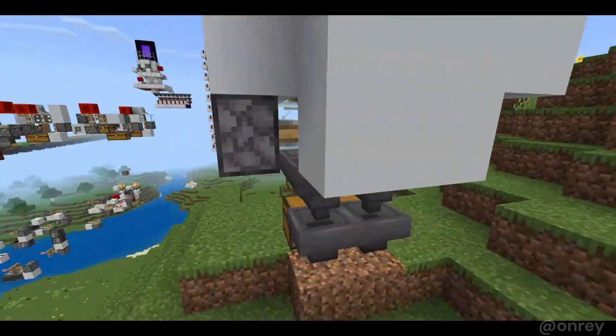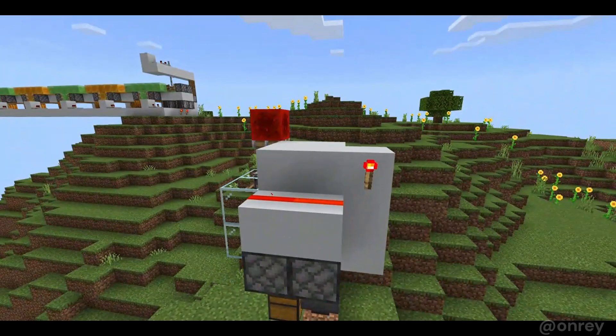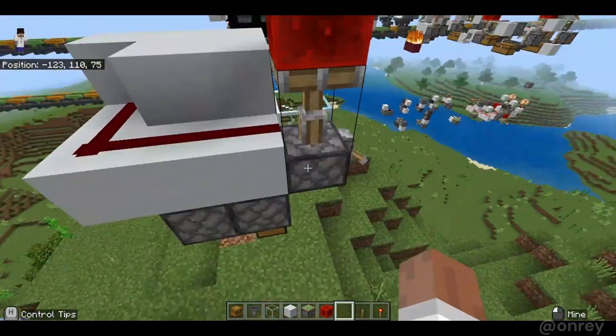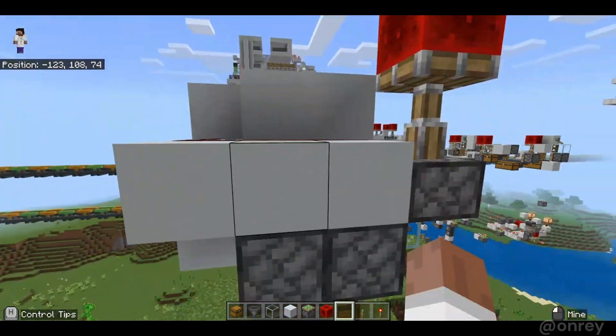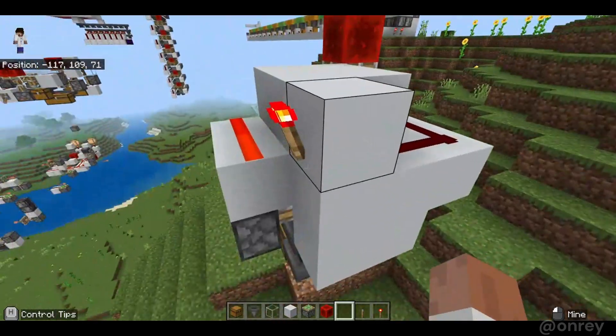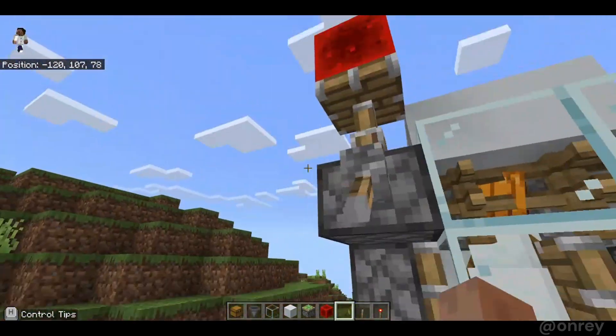Here's a 360 view of the farm and here's what it looks like from above. This part over here is just the redstone clock which nicely times the pistons, and this redstone on top controls the pistons so they alternate between each other, pushing the snow golem back and forth like you see here.